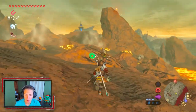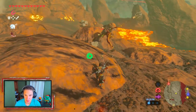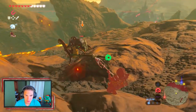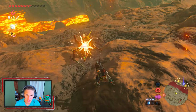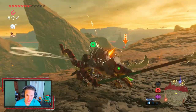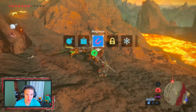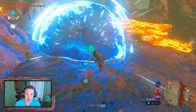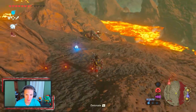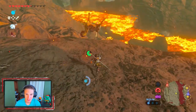We run into some enemies near the lava. Using this weak spear and still ripping on them — oh, they stabbed us. Lucky we're wearing our gear. Get in that lava! We're using bombs too. See you later, let that roll down the hill.